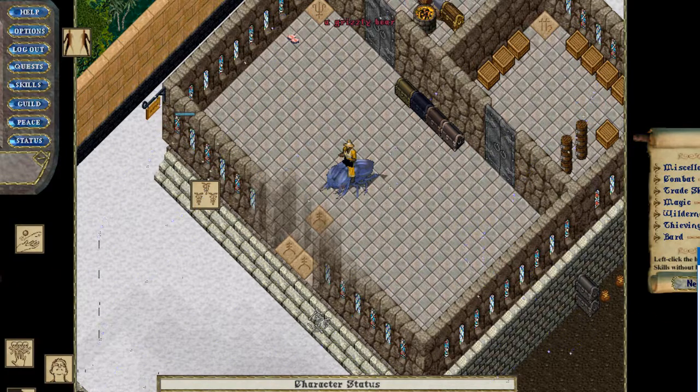The targeting system in Ultima is pretty archaic. However, it's surprisingly robust if you combine it with something like Razer. This is for people who prefer or are just starting out with UO Razer and maybe want to evolve to UO Steam down the line.